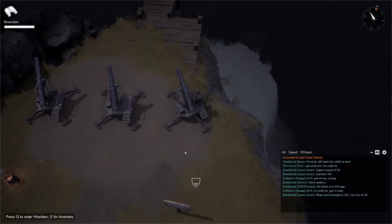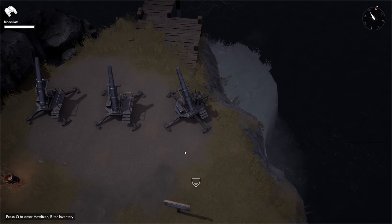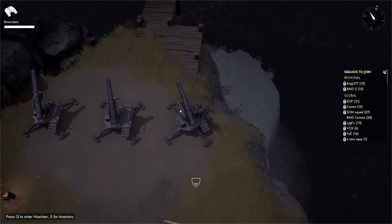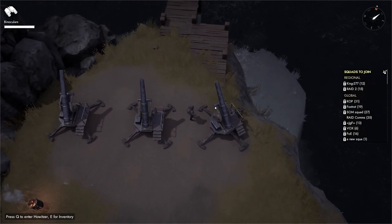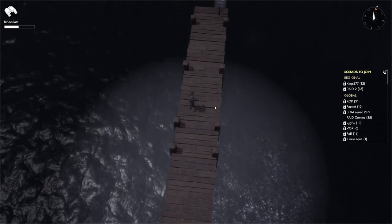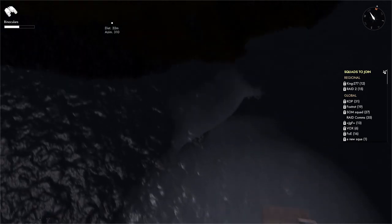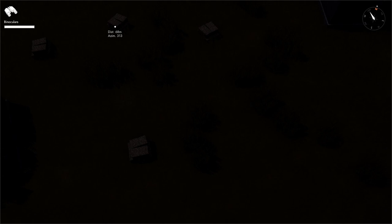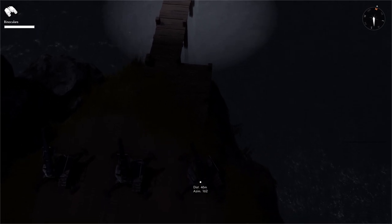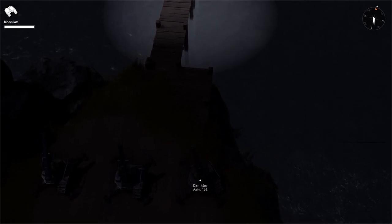With all artillery it is better to play in a group — have a spotter and a gunner. I'm alone here so I can't fully demonstrate that, but a howitzer has a max range of 150. As a spotter you can go very far out. For example, I want to hit this haybale at distance 68, azimuth 313, and the friendly howitzer is at 45, azimuth 162.